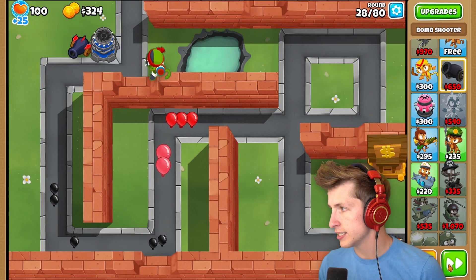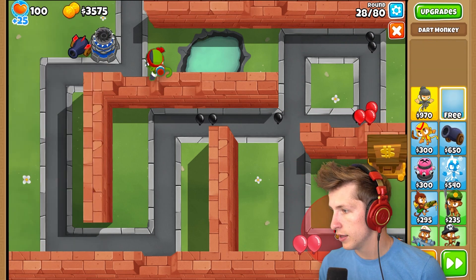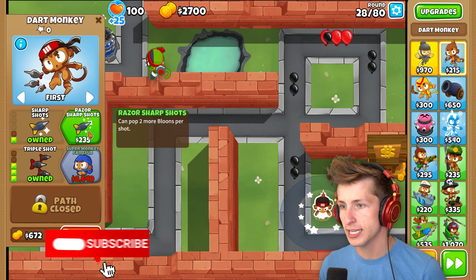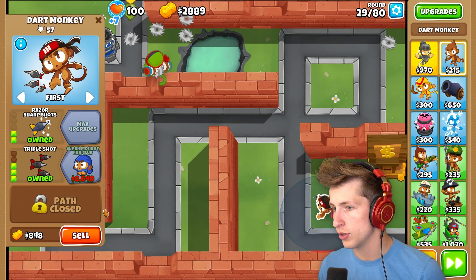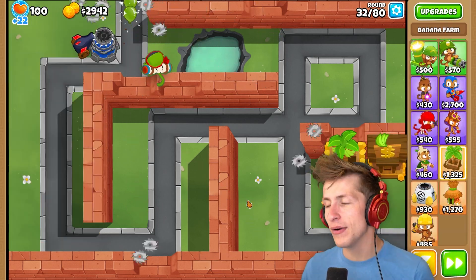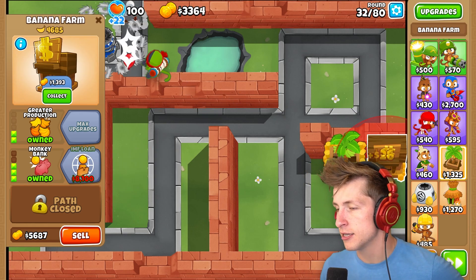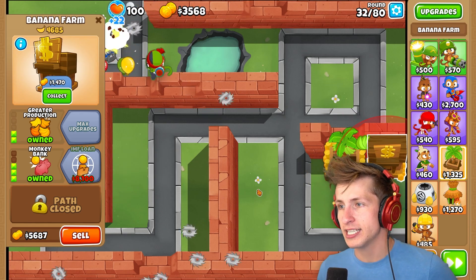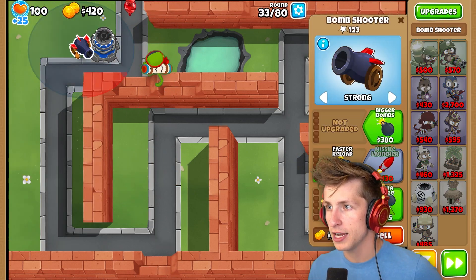This is not good. I need to collect all. Let's just put down this dart monkey right here. I'm just gonna get triple shots real fast, just so we can pop a majority of the balloons so we don't lose a ton of lives. That was 57 lives we stopped ourselves from losing. I know I said I was gonna invest and buy myself the IMF Loan, but since I had to take the money out a little bit prematurely just because the lead balloons got by because I wasn't prepared.